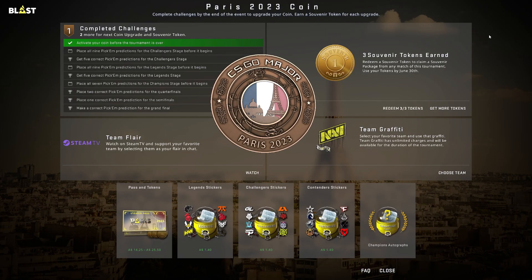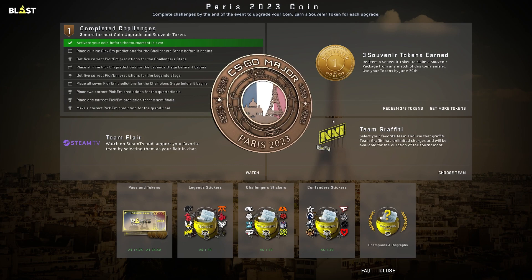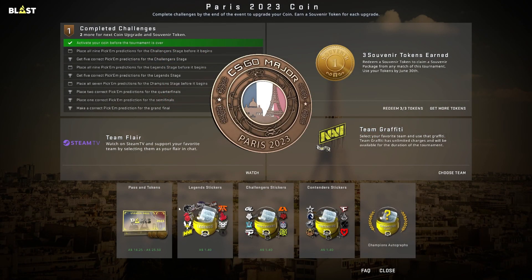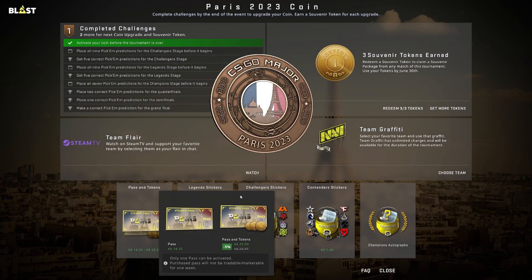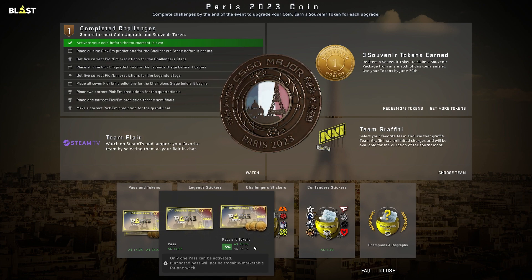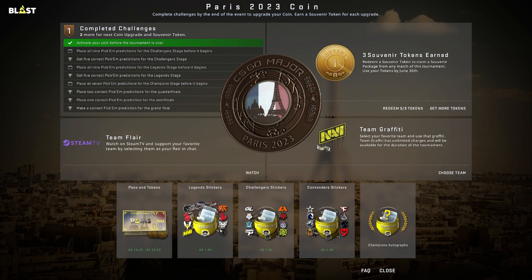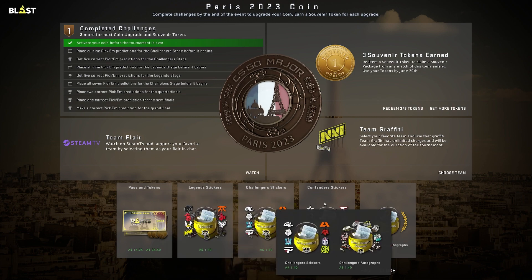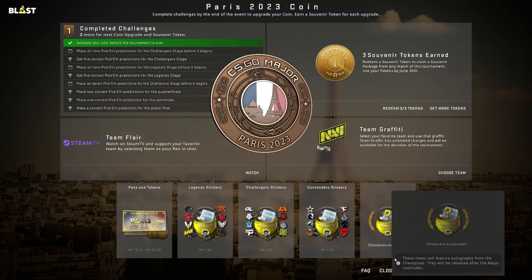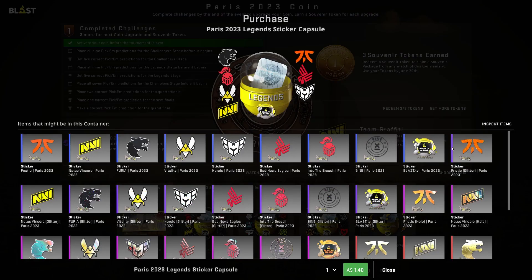We have the souvenir tokens, team graffitis, and some cool new teams here. Team flares like usual. You can buy the pass and tokens — pass for $14.25, pass and tokens for $25.50, which is quite expensive, but it comes with three tokens. Also the usual six sticker capsules, and the champions capsule which isn't out yet. Taking a look at the legends stickers...